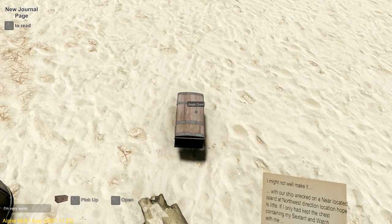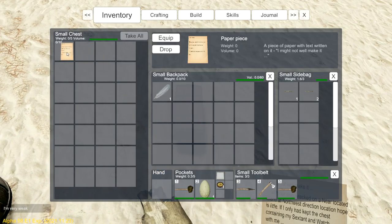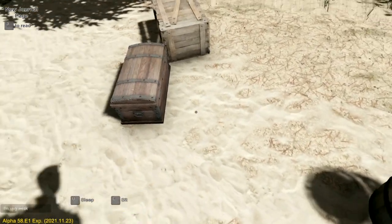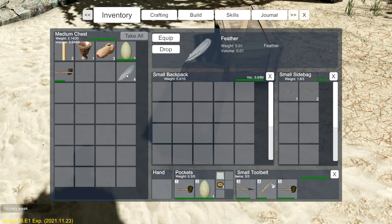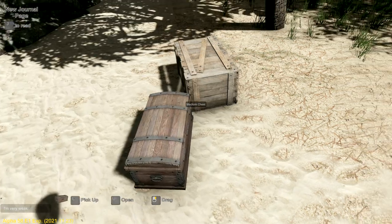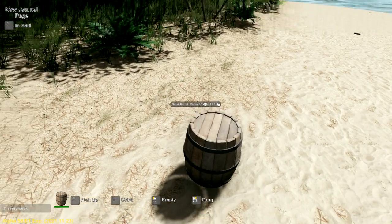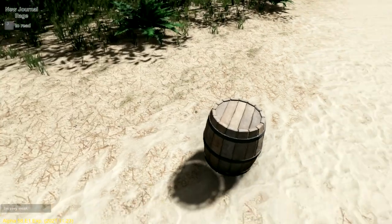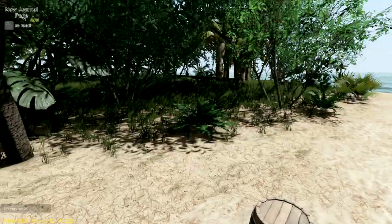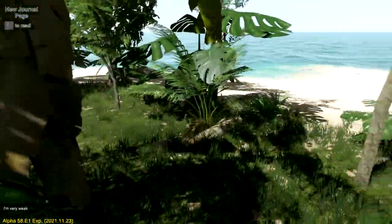Okay, a note - 'shipwreck nearby, located island northwest direction.' Oh cool, that's awesome! It's important to keep this one - we'll put that back into the chest over here. These are great little chests to have, absolutely loving them. Not sure if we can bring them back with us. The silver goblet - I guess we're going to be able to drink water out of that. Look at that, just a little sippy. Thirst and tiredness - not bad actually. Let's take another sip - we're gonna be hungry though.